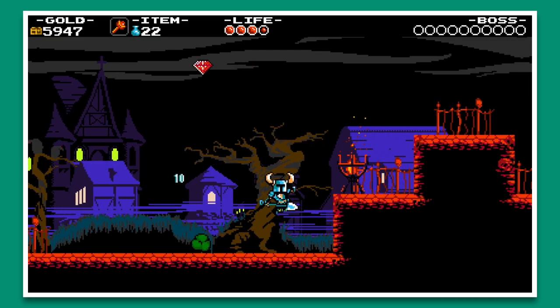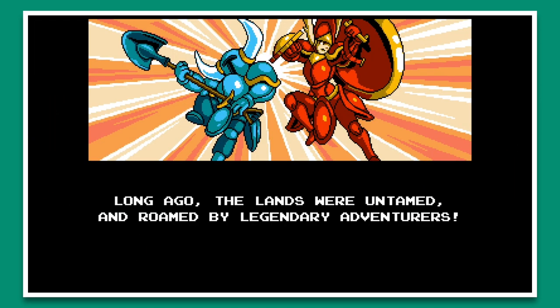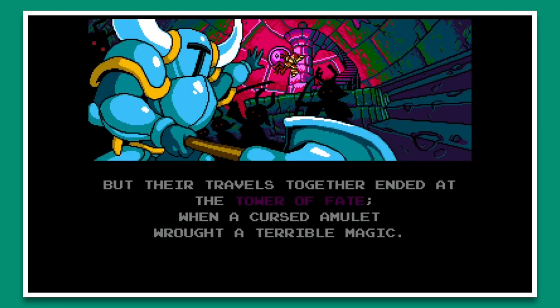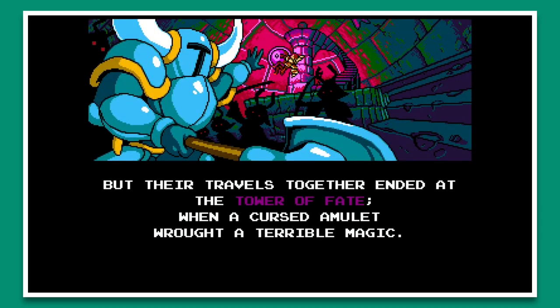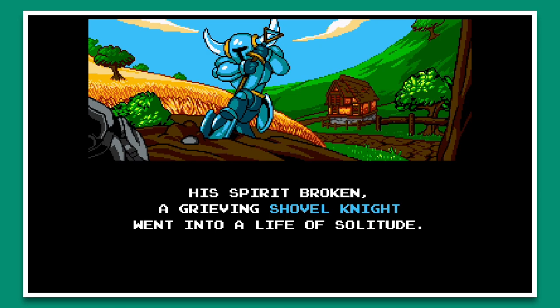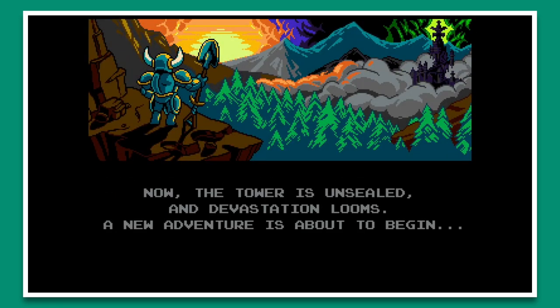We begin the story like many other games, with a bit of backstory showing us who Shovel Knight is and what he was doing prior to the game's start. Shovel Knight, along with his friend Shield Knight, were travelers adventuring through their land, collecting treasure and being heroes. One day while they were traveling through the Tower of Faith, Shield Knight was cursed with the terrible magic caused by a cursed amulet. Once awoken, Shovel Knight tried looking for Shield Knight, but to no avail. After failing to find Shield Knight, Shovel Knight decides to live a life of solitude, but without these two heroes, their lands were soon left in ruin, being taken over by the evil Enchantress and her Order of No Quarter.